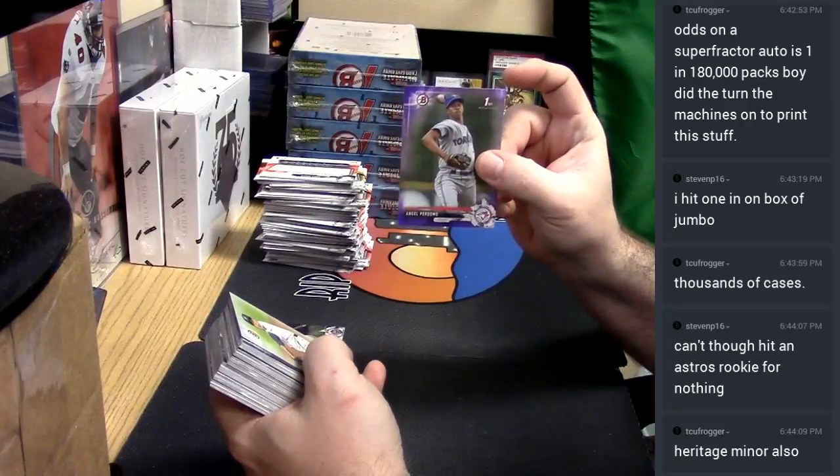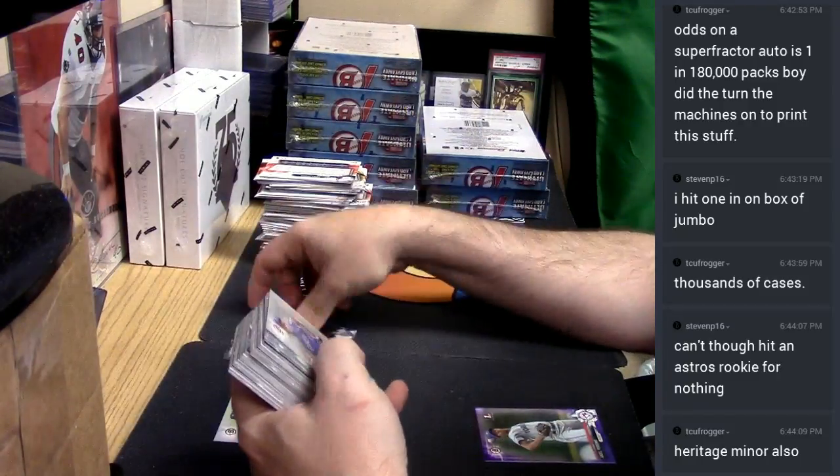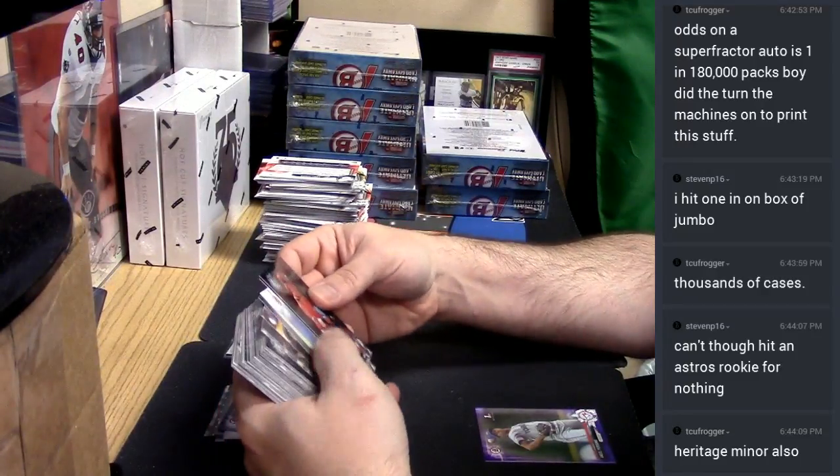Angel Perdomo — purple paper, for the Blue Jays. It's a secret rare guard look.